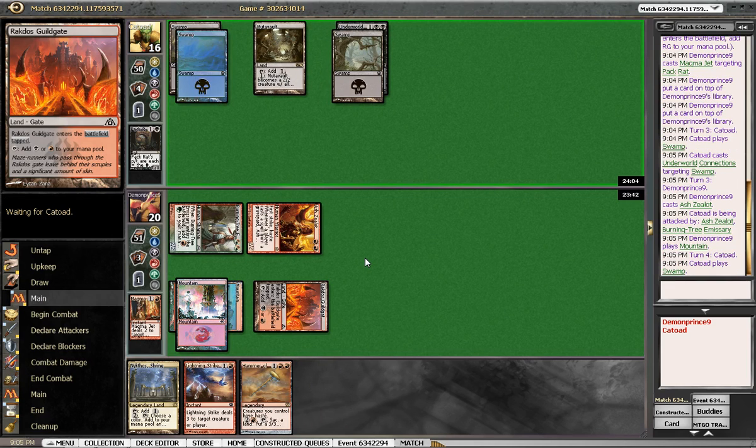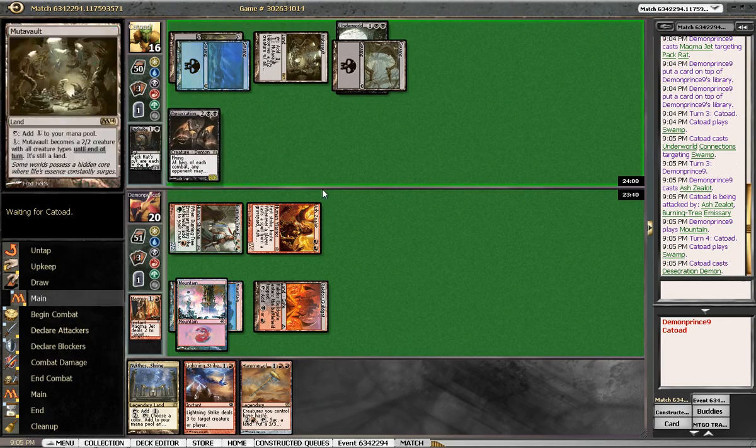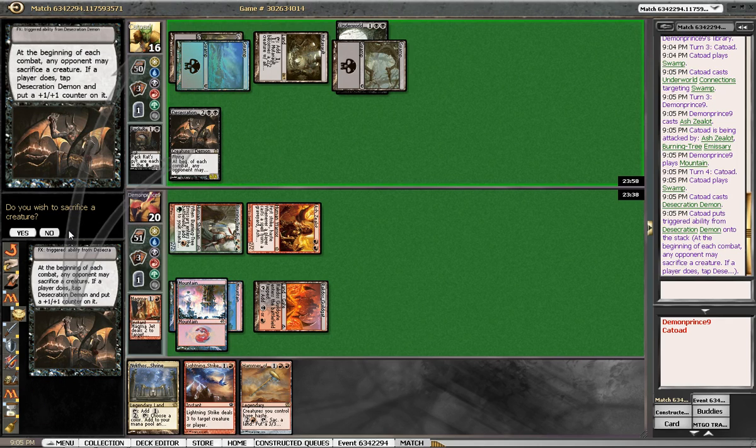There's a chance he just doesn't have it, but if he has DD here we'll be glad we left the other thing on top. Good thing we know how to play against Black Devotion, huh? I am not sacking a creature, sir.